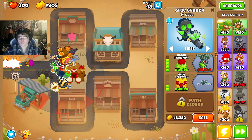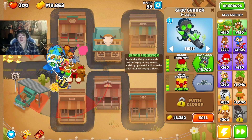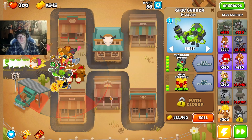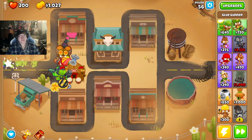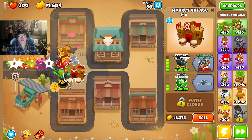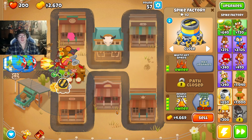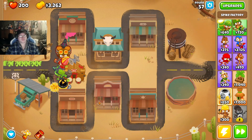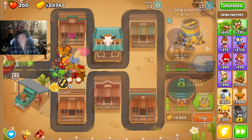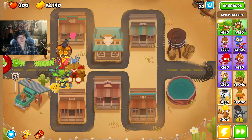Alright, so I'll be saving up for loon solver next. I'll see you then. Alright, round 55 — loon solver. That's crazy. I guess next up we can save for permaspike. Alright, I'll see you then. Round 72 — permaspike. There we go.